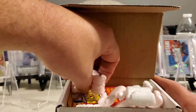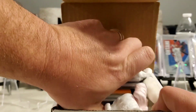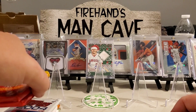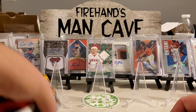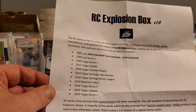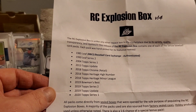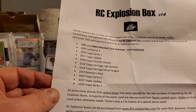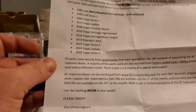Let's go right to the bottom — pull all these right out. Okay, that's what we got. We've got eleven packs this month. We got '85 Leaf, '90 Leaf Series 2, 2004 Topps Series 1, 2013 Topps Update, 2018 Topps Chrome, 2018 Topps Heritage High Number, '18 Heritage Minor League, '19 Bowman's Best, '19 Topps Series 2, '19 Topps Update, and 2020 Topps Series 1.